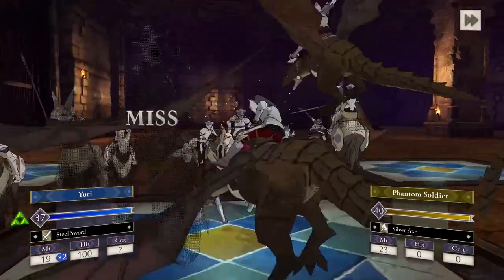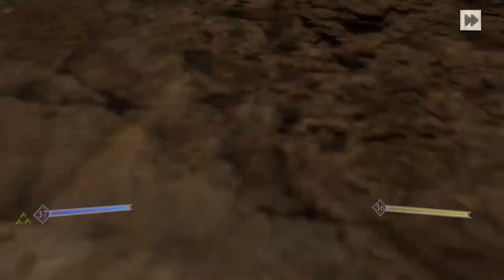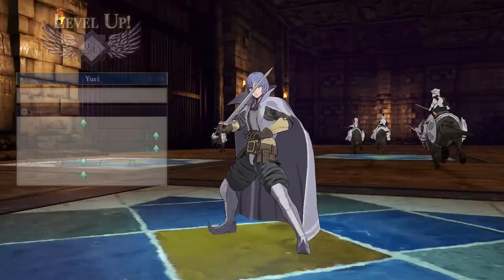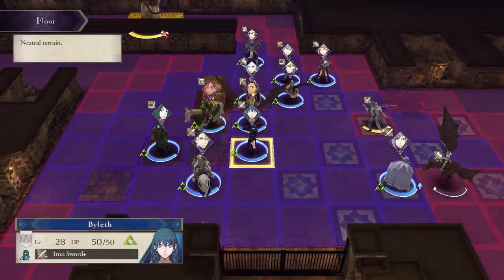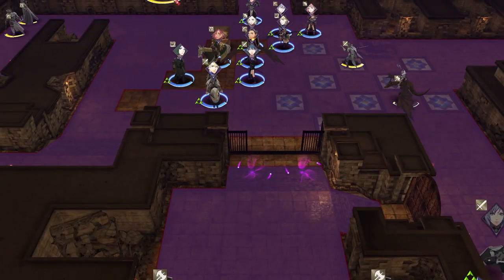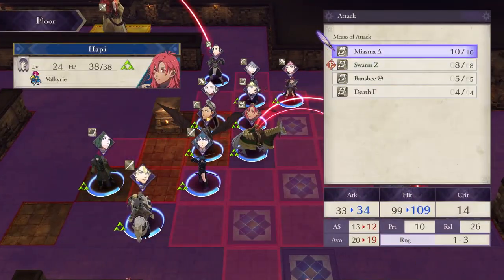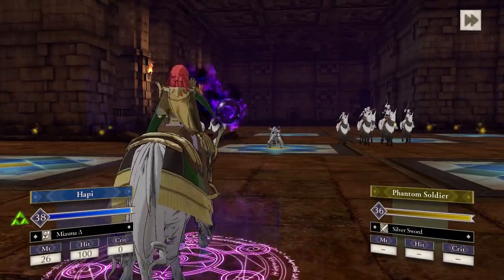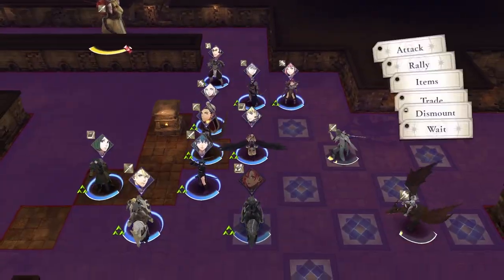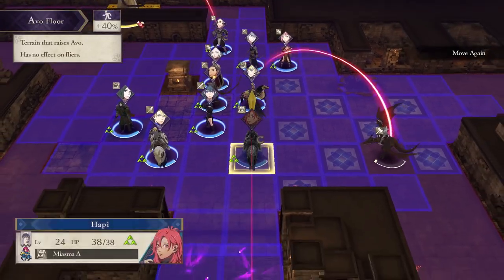That golem will just progressively move up every few turns — there's nothing you can do about that. Now I'm going to have Yuri open that gate. He's going to have to spend the next turn out of range. I'll get rid of the Phantom Soldier and have him move down. Constance is going to finish off the Phantom Soldier assassin so he doesn't backstab us.